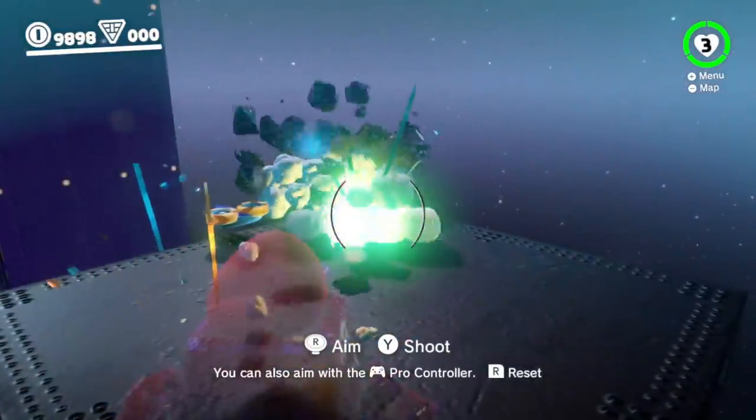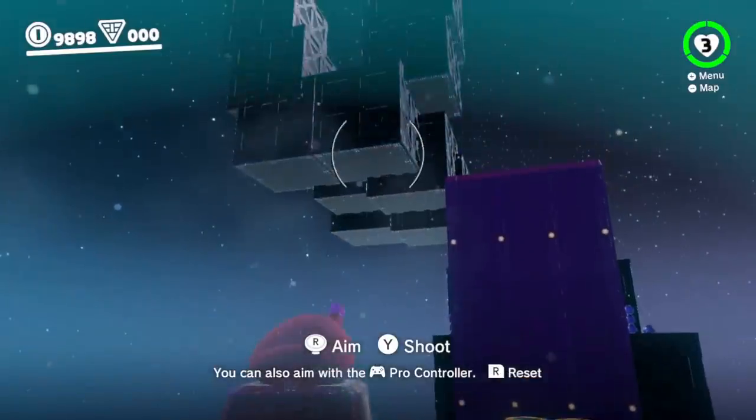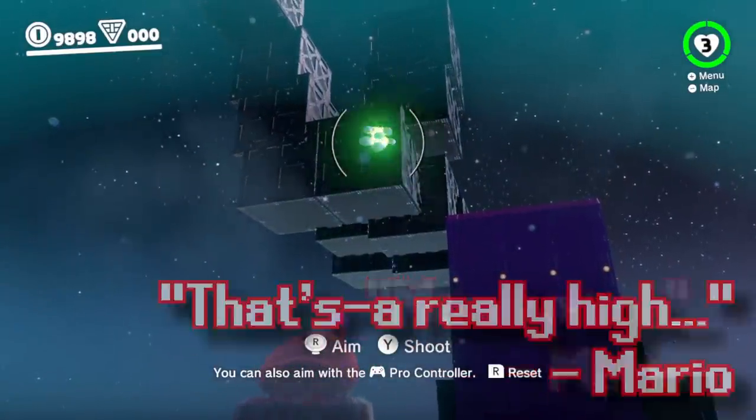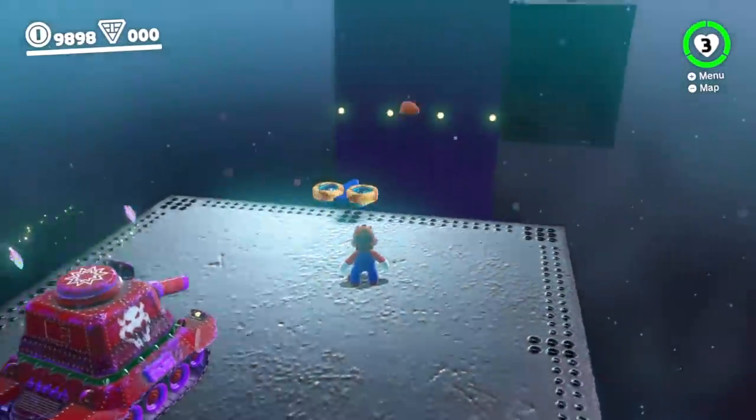Mario knocks the hat off of this tank and captures the newly colored tank. But once he blasts away these blocks, he sees another one of these pointy things that launches Cappy and makes these platforms start spinning. Mario takes a look at what's up ahead, and it looks like he's still got some more climbing to do.